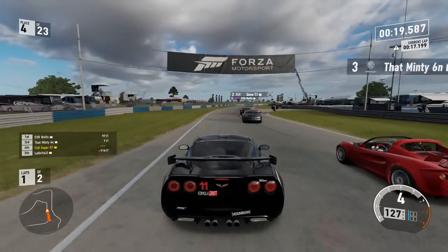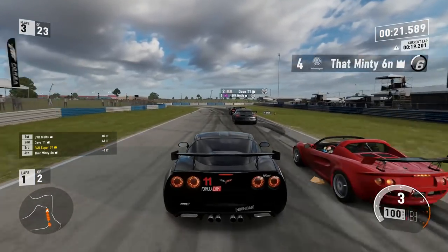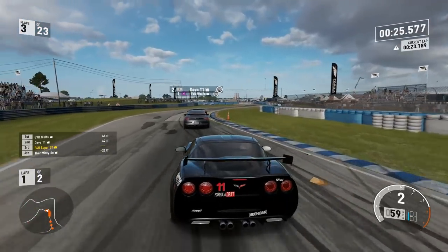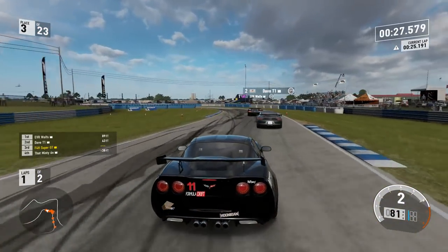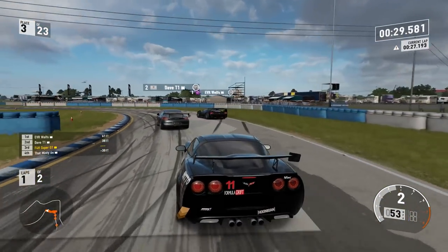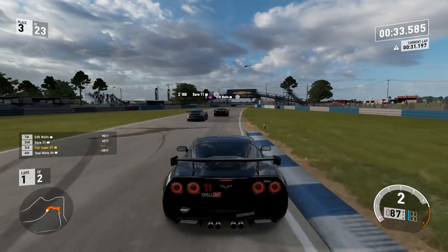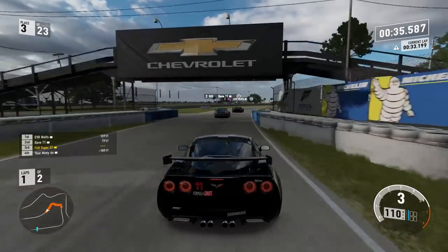Coming up into turn two. Lotus on the right-hand side. He had a very good launch, he's got very good brakes, although he does brake a little bit too late there. I'm up the inside. The Corvette then — the 2009 Corvette. This thing was very good again in Forza 6. Let's see if it's the same in this game.